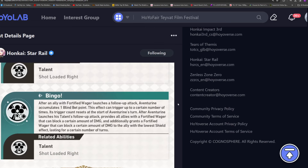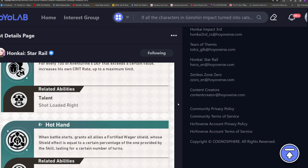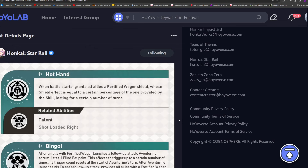The next trace: after an ally with Fortified Wager launches a follow-up attack, Aventurine accumulates one Blind Bet point. This effect can trigger up to a certain number of times, and its trigger count resets at the start of Aventurine's turn. After Aventurine launches his talent's follow-up attack, it provides all allies with a Fortified Wager that blocks a certain amount of damage, and additionally grants a Fortified Wager to the ally with the lowest shield effect. These traces all synergize with his talent — building up shields and Blind Bet points to trigger his follow-up attack, and whenever he gets that follow-up or uses his ultimate, he gains increased crit rate.